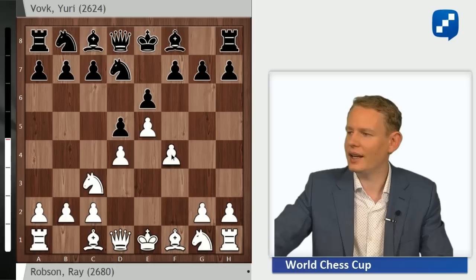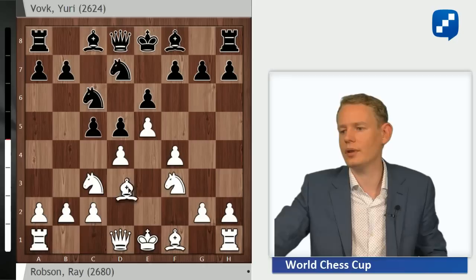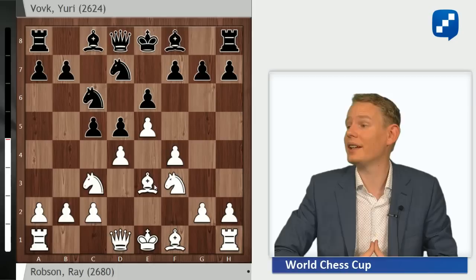Nf7, f4 — this is the mainline — c5, Nf3, Nc6, and Be3, and we already see this structure that will dominate the rest of the game.